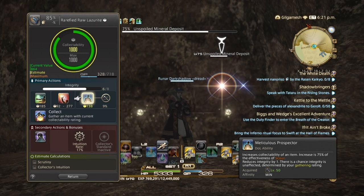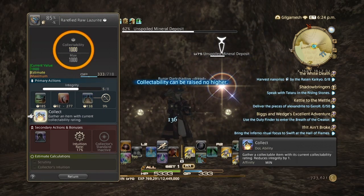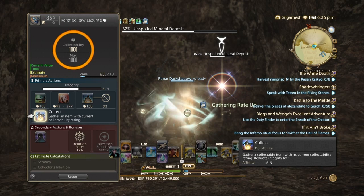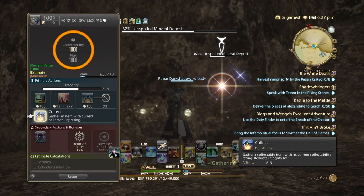We do not need to do Scrutiny because 138 from Meticulous gives us 1,000, thanks to that buff. So let's go ahead and hit Meticulous. Now we are going to buff up our gathering rate with Sharp Vision 3, because Sharp Vision 1 only increases it by about 10. And then we collect our 5.